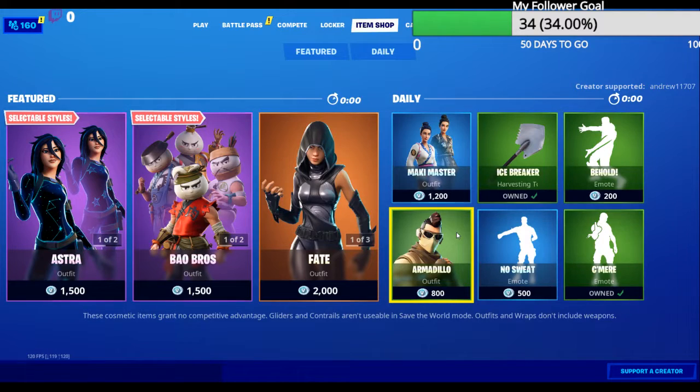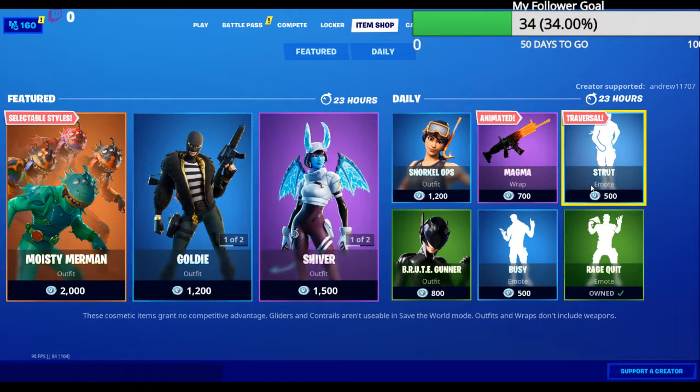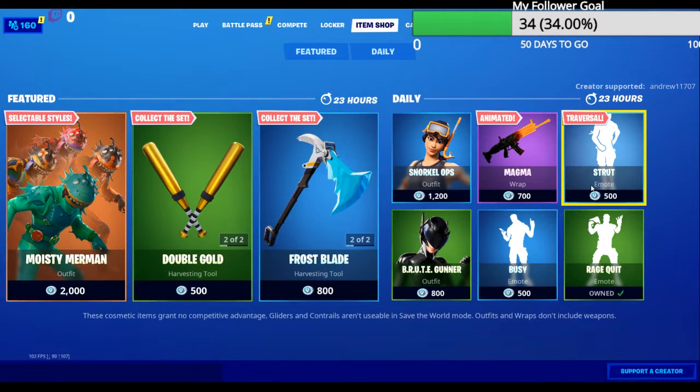Dragon Corn Glider is back! Bro, I already saved up, please. No, dude! Guys, what is going on? These item shops! Okay, someone tell Epic to put Dragon Corn Glider in the item shop. Thank you.